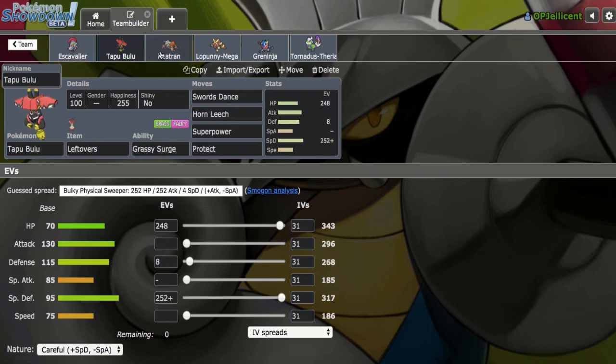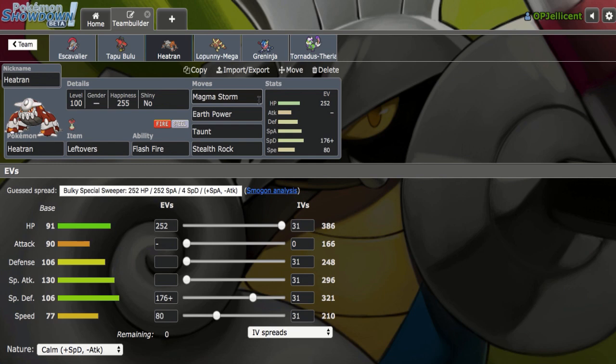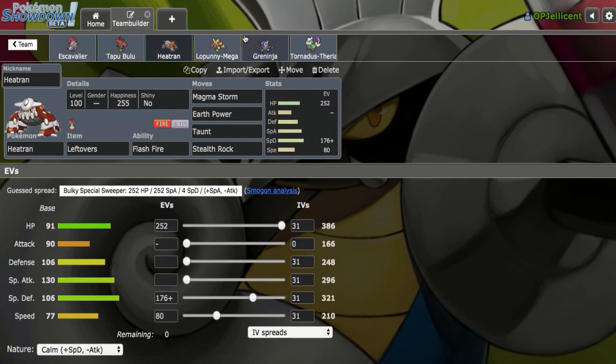I'm pairing it with the core of Tapu Bulu plus Heatran. Tapu Bulu really helps out by providing passive recovery to Escavalier, which otherwise doesn't have any at all. I figured a second Steel-type will be nicer here because I could see Escavalier having to take on other threats and not just Fairy and Psychic type attackers. For example, Ash Greninja if Bulu gets worn down, so Heatran does help out. This is also the Stealth Rocker.